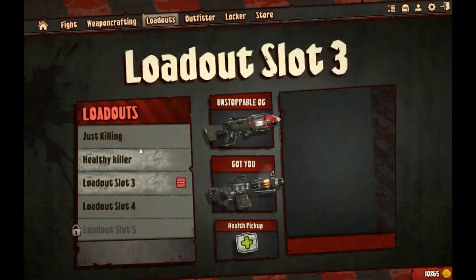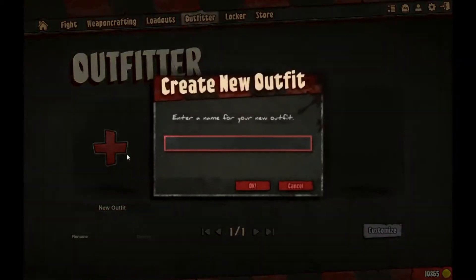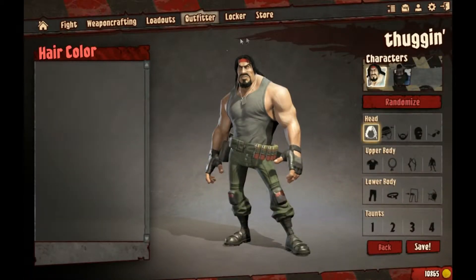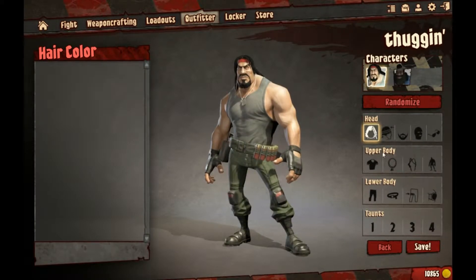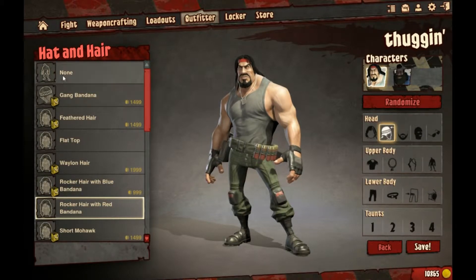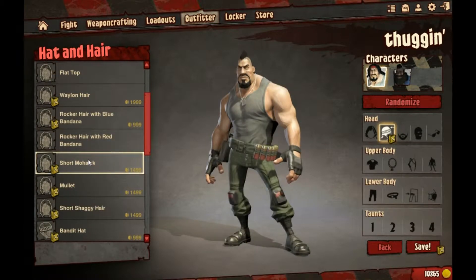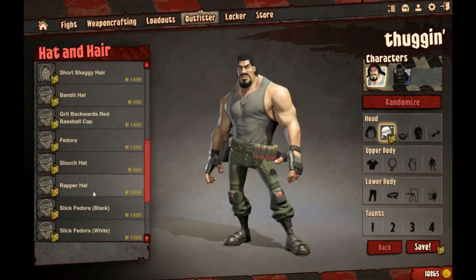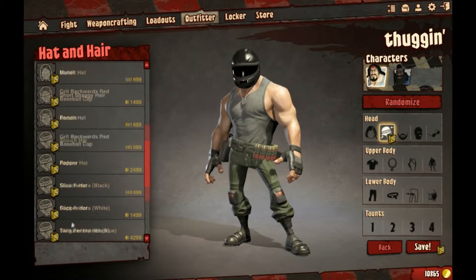Those are your loadouts and you unlock them as you gradually progress. In your outfitter, you can customize your character. I haven't customized my character yet — should I be a black guy? I'll be a white guy. Look how ripped he is!